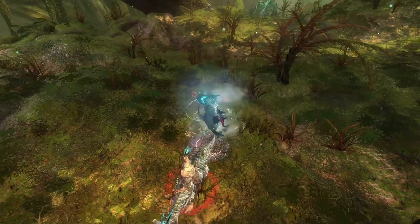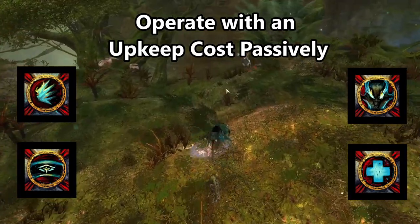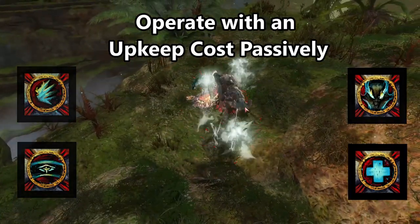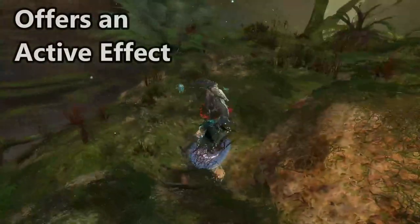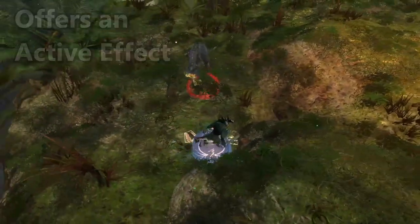Heralds gain access to facets within the legendary dragon stance. Each facet operates with an upkeep cost. Once the facet is activated, the Herald gains access to another ability in place of it.